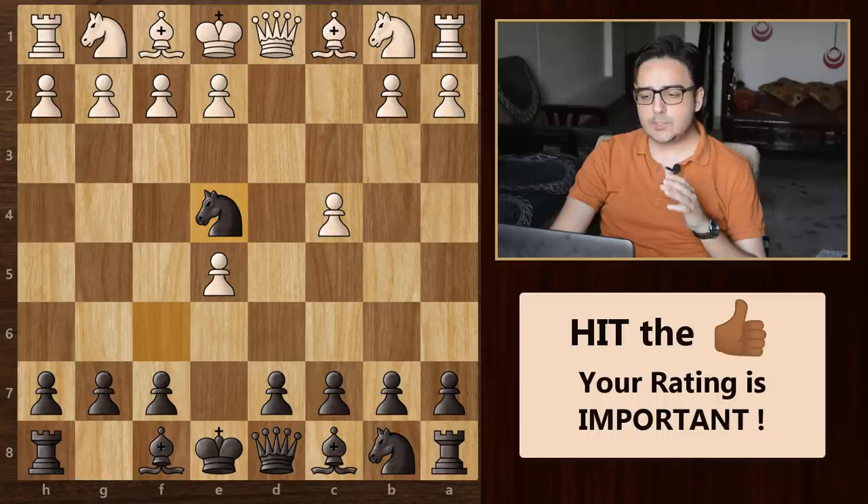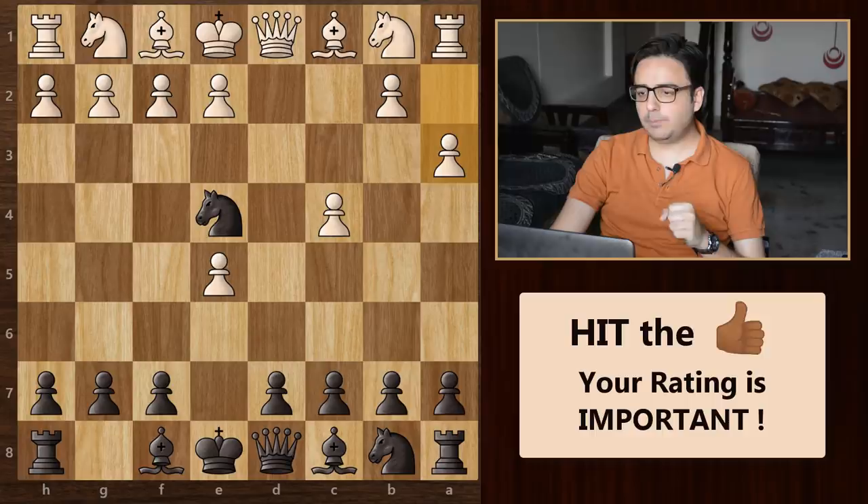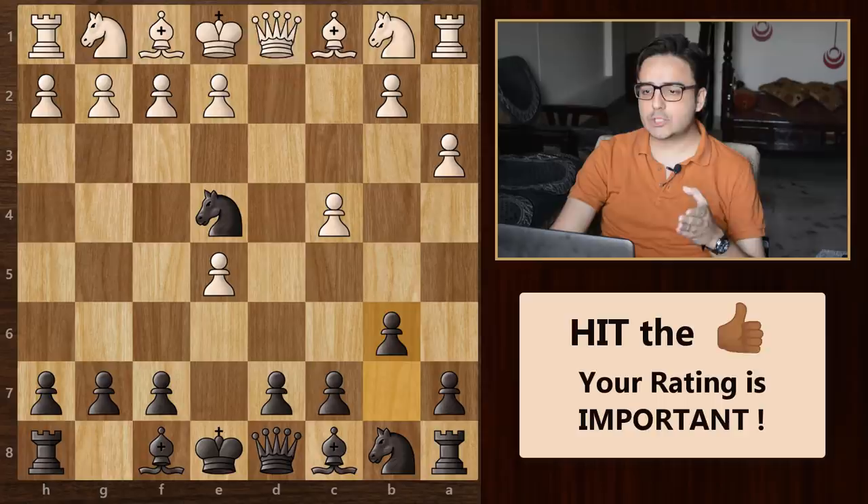Now let's go back and look at the best move that white can play in this position, and that is pawn to a3. This prevents our bishop from checking the king. From here, we will play pawn to b6. It seems like a horrible move at first sight because we are allowing this queen to fork our rook and knight. But this is how we will set up our trap.